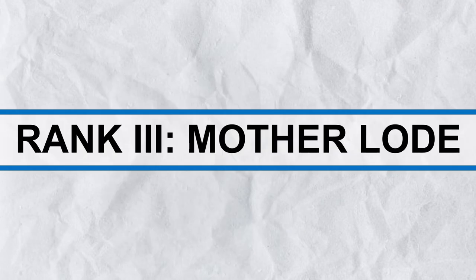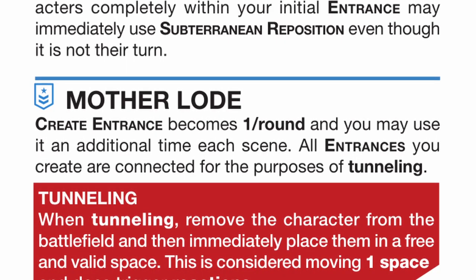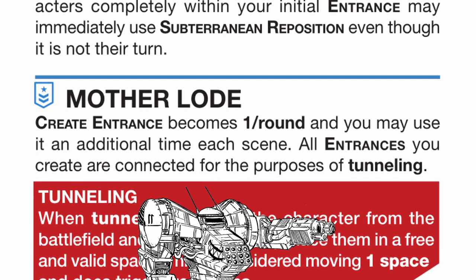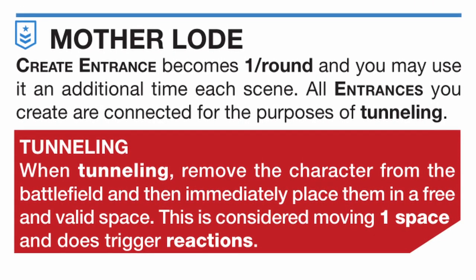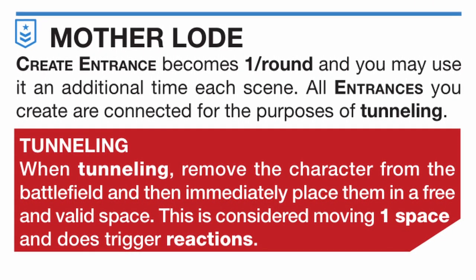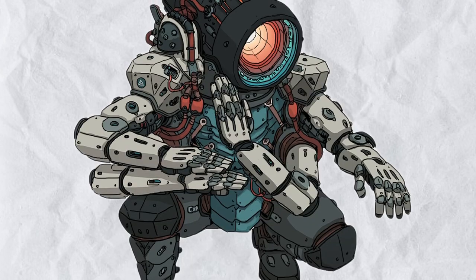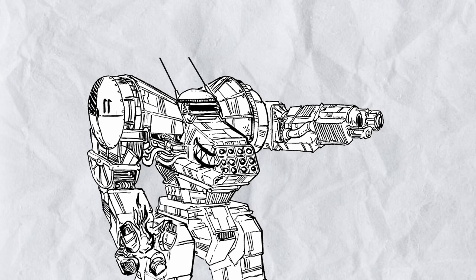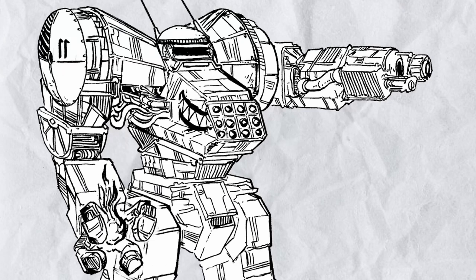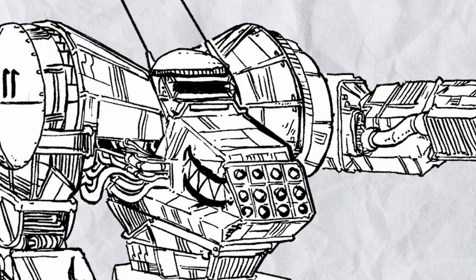Rank 3, Mother Lode: Create Entrance is now once per round and you may use it an additional time each scene. Does this mean it's twice per scene? Because that would be a bit easier to read. Also, all entrances are now connected for the purposes of tunneling. Basically, while this talent seems like it's making you into a dwarf, in reality you are morphing into Sunza with tunnel-based teleporting — having all entrances connected means you can go from one side of the map to another if there are entrances on both sides, which has absurdly powerful application. In short, if you are lacking in mobility, well you aren't lacking in that now.